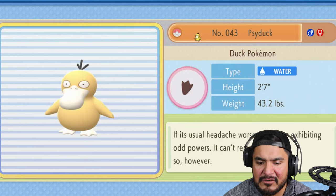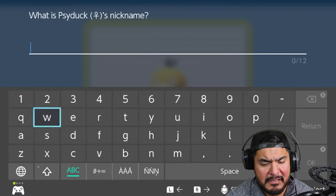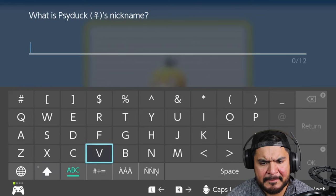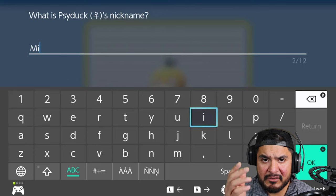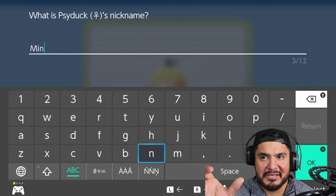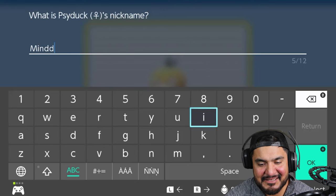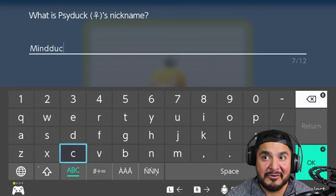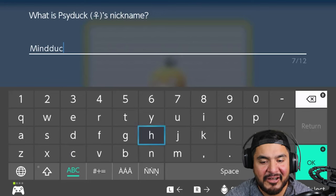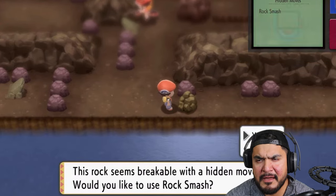This is the same camera I used for the initial Pokémon Prism walkthrough. We got Psyduck - the duck Pokémon. If its usual headache worsens it starts exhibiting odd powers. We're giving this Pokémon a nickname - bring spare extra batteries and an extra memory card. I bequeath to you Mine Duck - Mine Duck is going straight to the box.